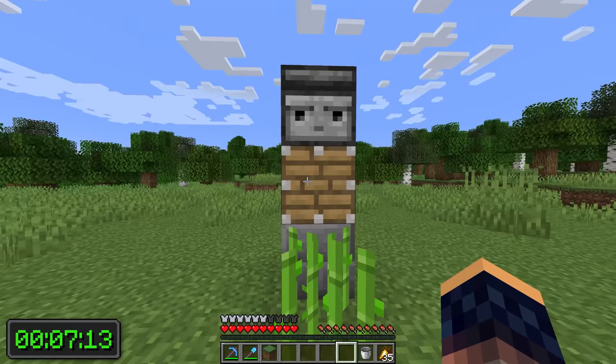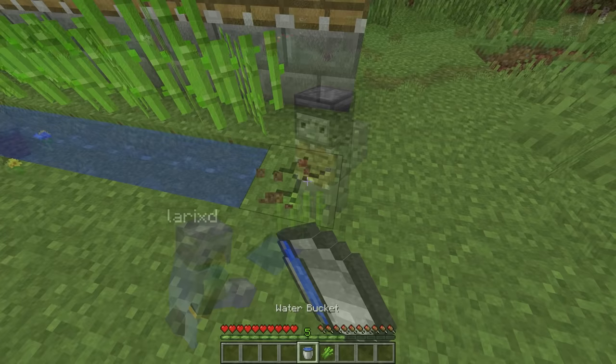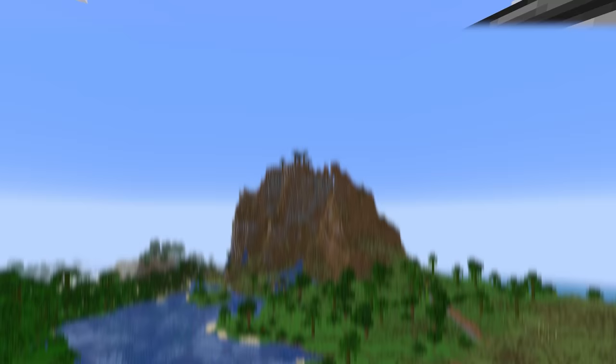This little farm produces about 4 sugar cane per hour, so not the fastest farm on earth, but since it only takes 10 seconds, you can easily expand it.